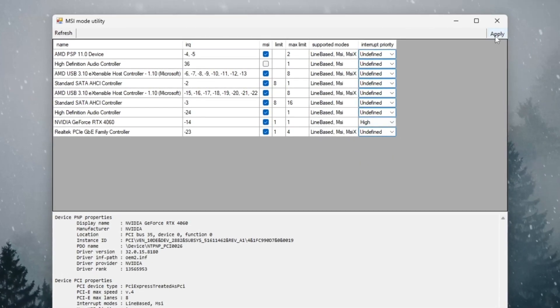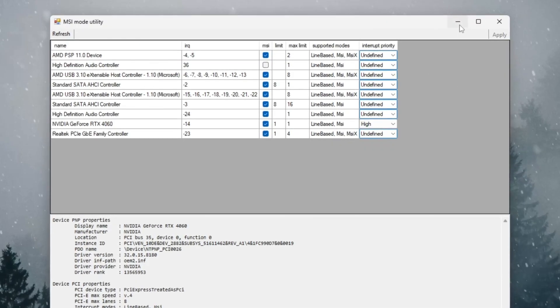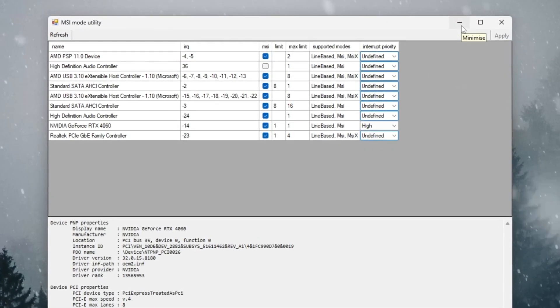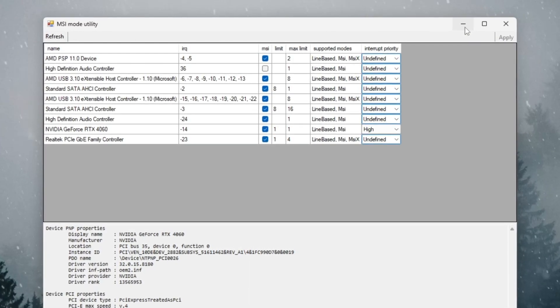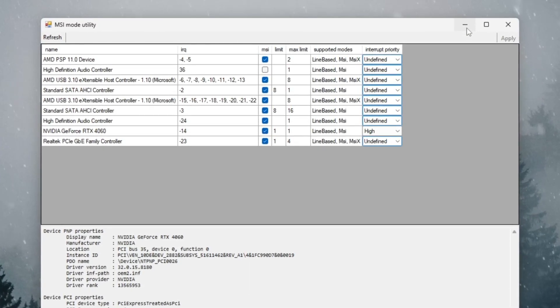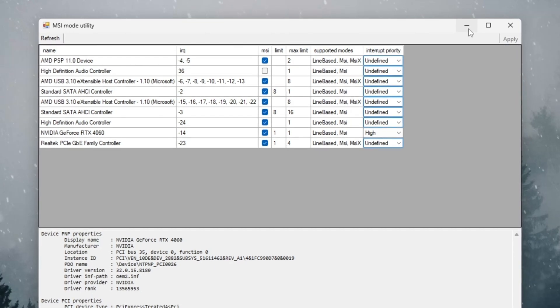After setting it up, click Apply and close the tool. What this does is help your GPU and CPU process tasks faster together, making your mouse and keyboard feel more responsive. You'll notice quicker reactions and smoother performance in Fortnite, especially useful during builds or quick edits.